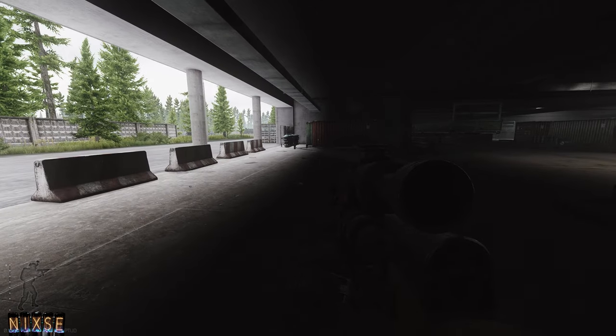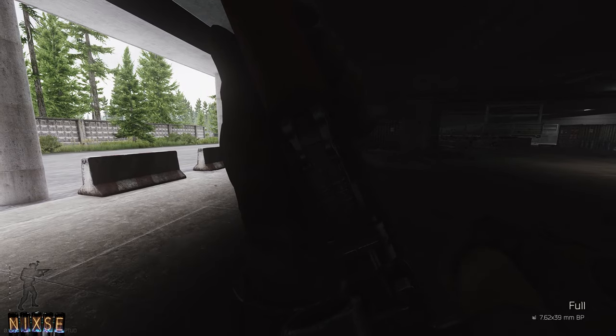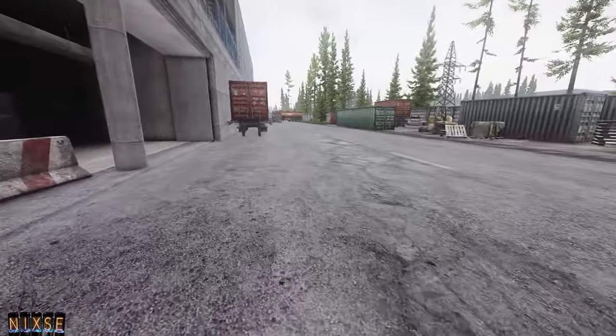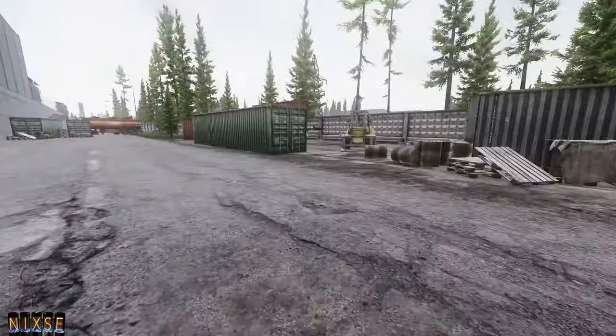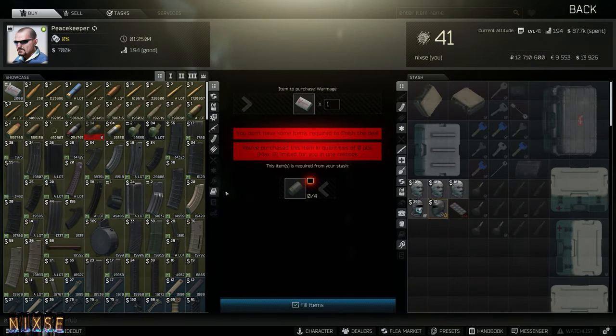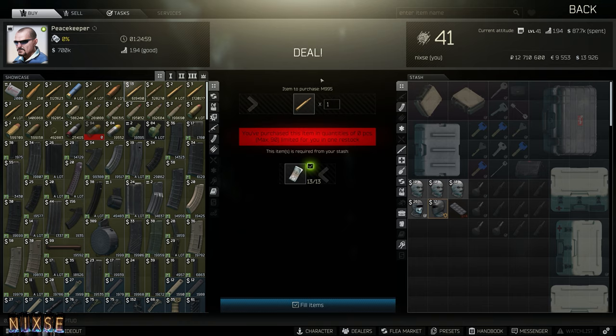Tip number ten: know your ammo and choose the right kind for your objective. Ammo in Tarkov is far more important than whatever gun you are using — a fully modified gun with terrible ammo won't kill a heavily armored target any faster. Use the wiki's ammo charts to determine which ammo is best for you. Penetration and armor damage determine how quickly a round takes down a heavily armored target, while high base damage kills an unarmored target faster. If you can't afford the best ammo, the second best is usually a passable alternative at a much cheaper cost. If you're running low on money, budget your guns — not your ammo.